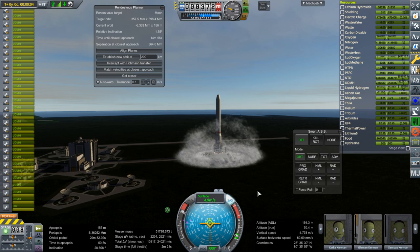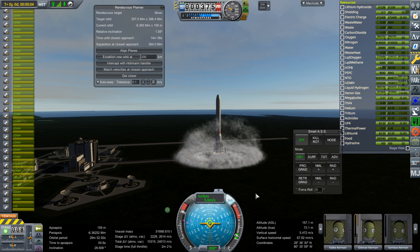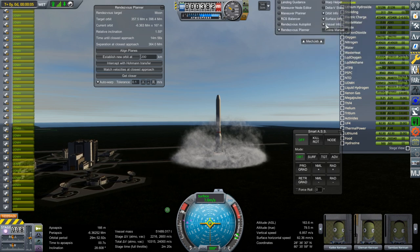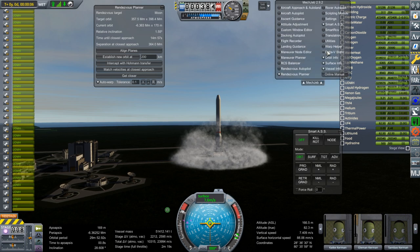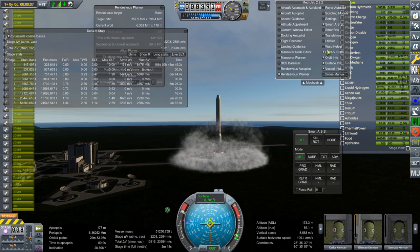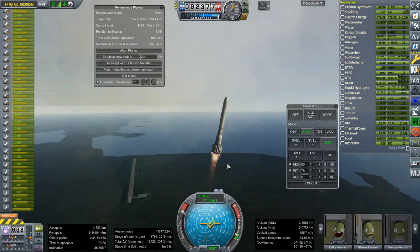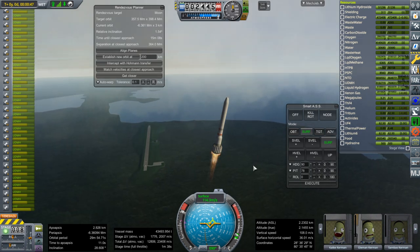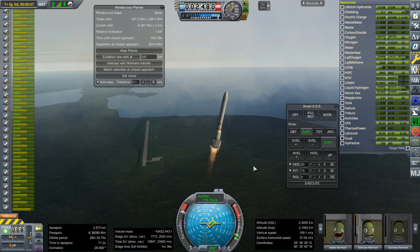I expect this to take longer because the payload is more complicated. Our thrust-to-weight ratio is 1.14, so not great — definitely not great. We are above 2.4 kilometers, 47 seconds in apparently.